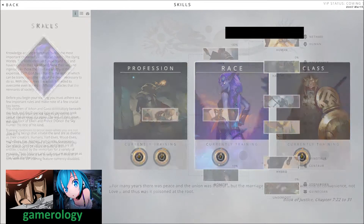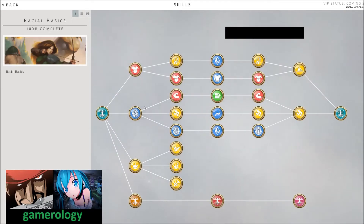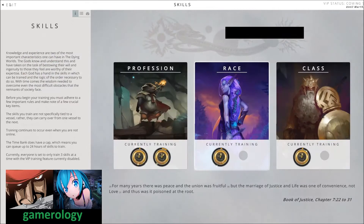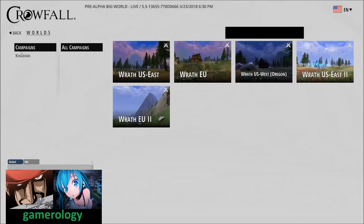You also have race skills. If you're not quite sure about this, I would still research this to start with because it's shared across all your characters as well. Once you figure out which character you want to play, you can go further and do specific research for that class, which you can find in these trees over here.